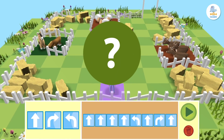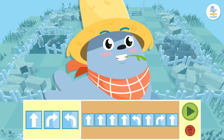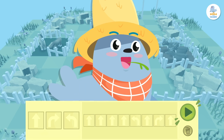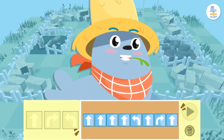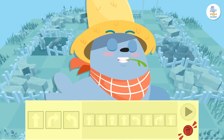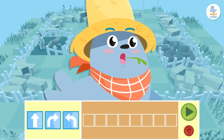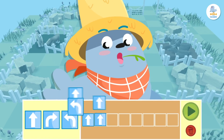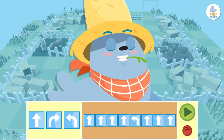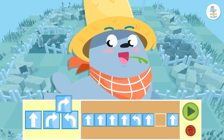Did we do it right? Let's check! See this play button? If we press it, Peppa will follow the orders we gave her in the programming area. Remember that if you make a mistake, you can press the red trashcan button and the blocks will disappear from the programming area so that you can start over. Or you can always delete them by dragging each block you don't want to use out of the programming area.